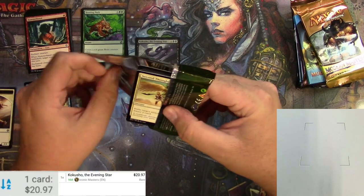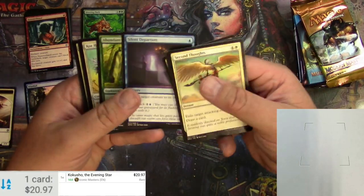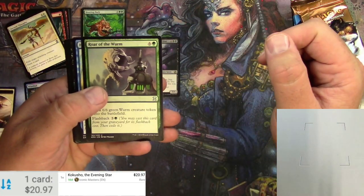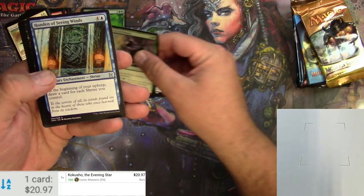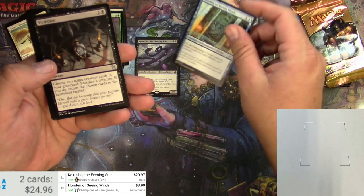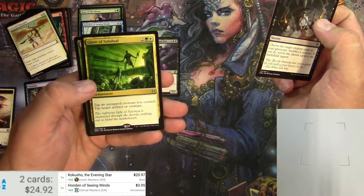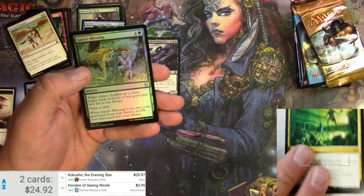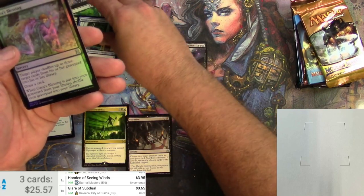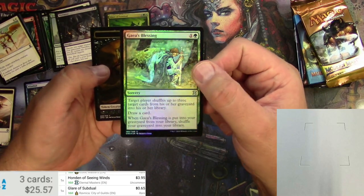Moving on to an Eternal Masters pack. Skulking Ghost, commons — there might be a few good ones lurking in some of these sets but we're mainly after the rares. Roar of the Wurm, Honden of Seeing Winds — the shrines are making a little comeback. The original is $3.99, the reprint about $3.95. Victimize, and the rare is Glare of Subdual at 65 cents. Setting up piles for good uncommons and not-so-great rares. Got a foil Gaea's Blessing.